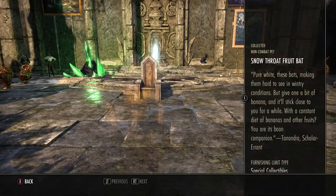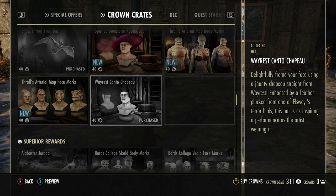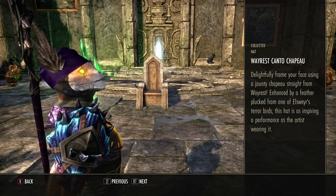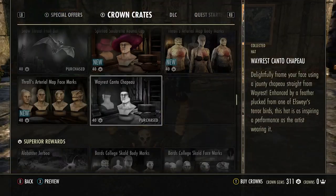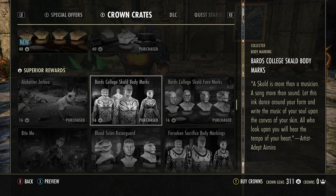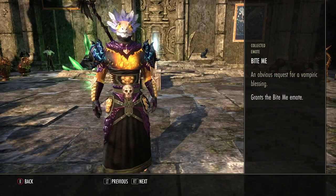The Snow Throat Fruit Bat — got that one! I'm wearing it, I told you. Look at all this stuff I got — it's almost everything. The Jerboa and the Bite Me emote — this is pretty good.